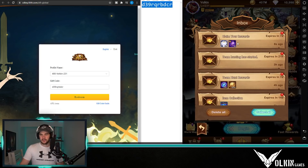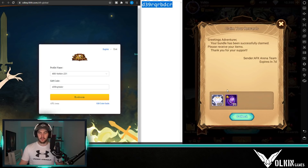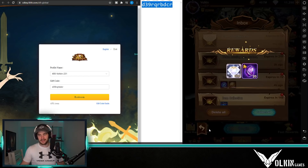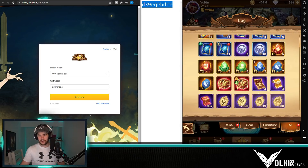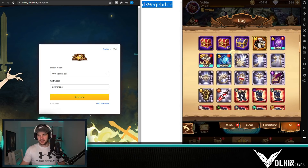Then we can jump back over into the game, go into the mail, and our mail is there. That's pretty much all you have to do. The code gives 300 diamonds and 20 stones — not a huge one, but especially when you've just started a new account like I did, it's incredibly handy.